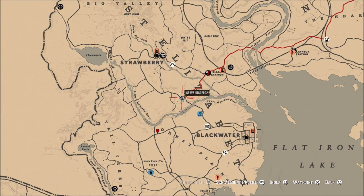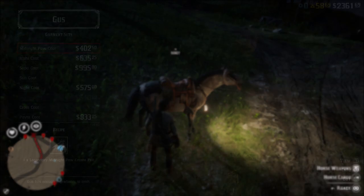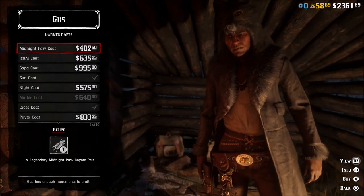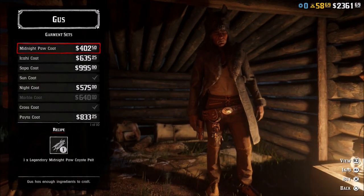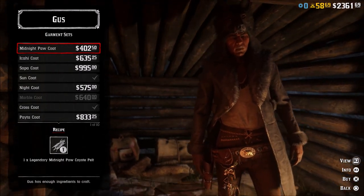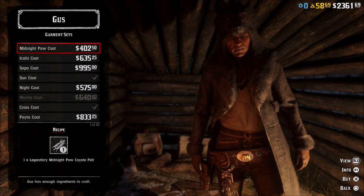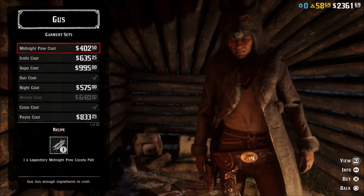Anyway, that is the exact location that I killed it in — not very far from where my tent was set up at all. And of course, here is what the skin will look like when you sell it to Gus. I think this is a pretty awesome looking hide coat. Leave me a comment, let me know if you have found the Midnight Paw Coyote. If you like the video, hit the like. If you have not subscribed yet, please do so. If you are a subscriber, click the bell icon in the top right corner so you know when all my videos go live. And I'll catch you guys next time.